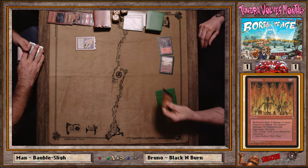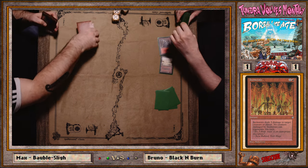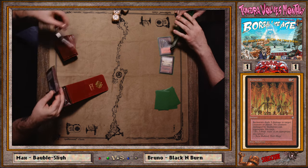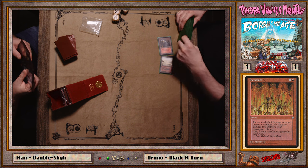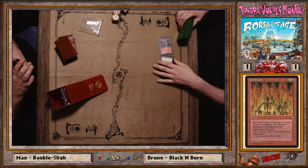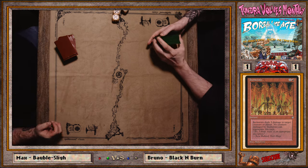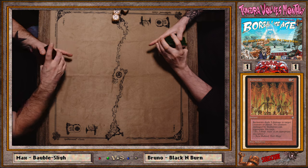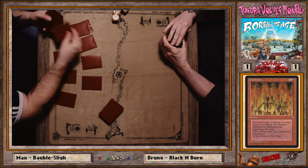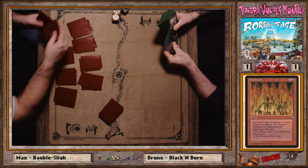He bolts instead of going to the face — Max was at two. We've got a game three. As much as I want Max to win, game threes are exciting. Bruno, no offense — this is purely about my ego and the deck I helped create. But burn mirrors going back and forth like that are great. I wish Bruno had played that Disk though — he left himself open to a punish.